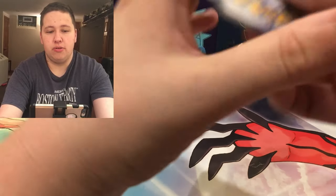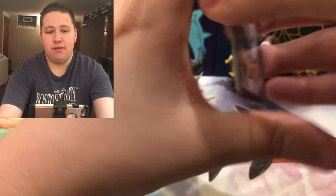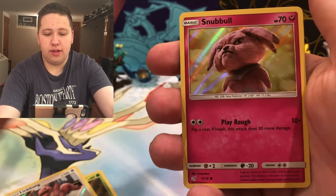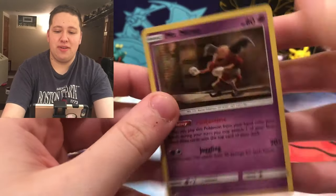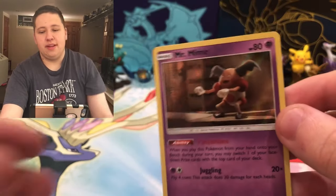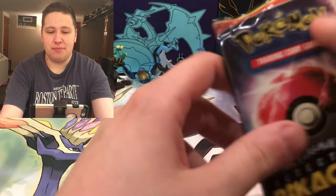I still have more Detective Pikachu to open. I did the Dollar Tree pack check - I don't know why I did that. Here's a Bulbasaur, Lickitung, Snubbull, and the final card is Mr. Mime. There we go - that's another card I need, and that makes me happy. So I'm down to three cards: Mewtwo, Greninja, and Machamp.